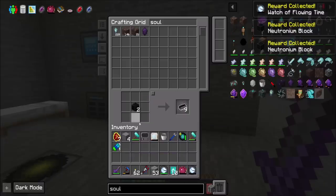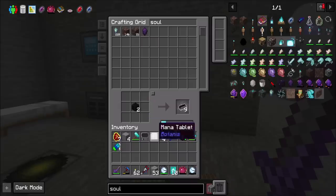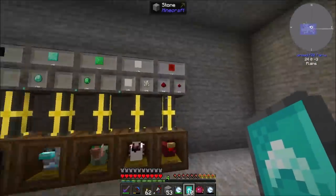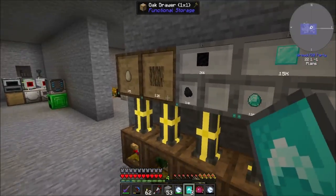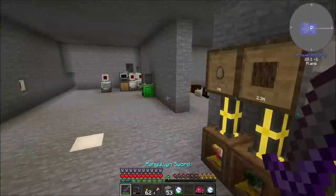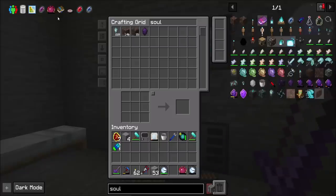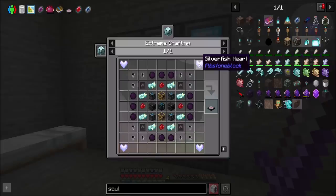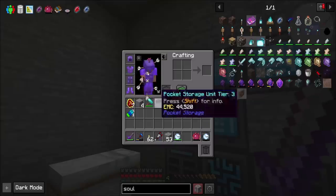That neutronium block is an extremely powerful reward. Some of them have two diamond upgrades — I'm okay with that. Neutronium rewards are super powerful because that's a big part of what I need to get the transmutation tablet. We also need to do the silverfish battle, which is going to happen at some point soon probably.